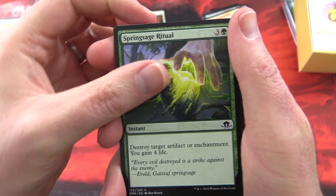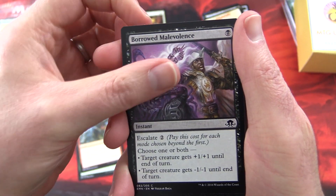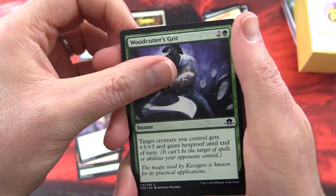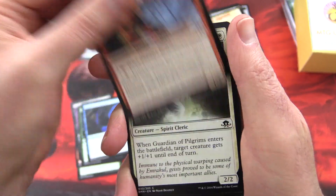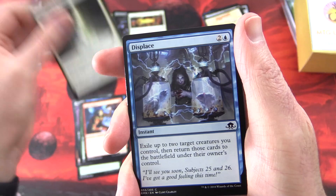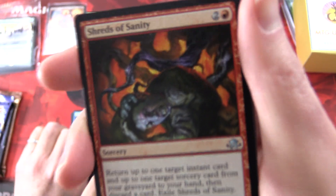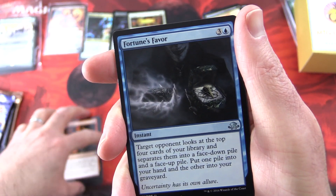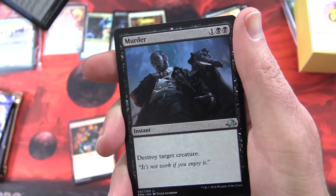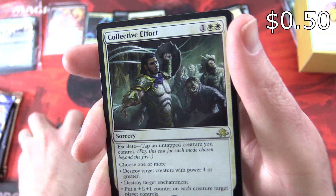Eldritch Moon: we have Spore Swarm Ritual, Galvanic Bombardment, Borrowed Malevolence, Woodcutter's Grit, Spontaneous Mutation, Bold Impaler, Guardian of Pilgrims, Displace. Uncommons: Shreds of Sanity — very Lovecraftian — Fortune's Favor, Murder. And the rare is Collective Effort.